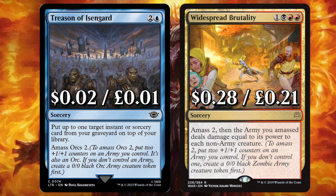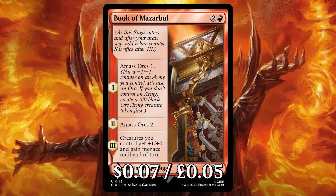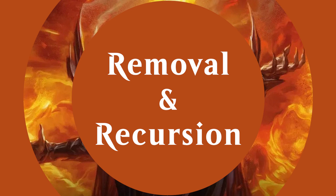And Widespread Brutality to amass 2, then the army you amassed deals damage equal to its power to each non-army creature. We have Orcish Siege Master to give Orcs you control trample — whenever it attacks, it gets plus X plus 0 until end of turn, where X is the greatest power amongst creatures you control. And Book of Marzable to amass Orcs 1, then 2, then give creatures you control plus 1 plus 0 and gain menace until end of turn.